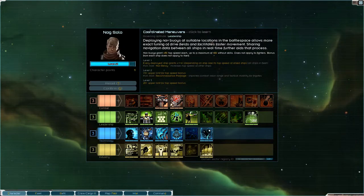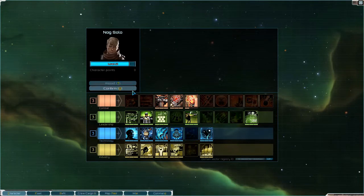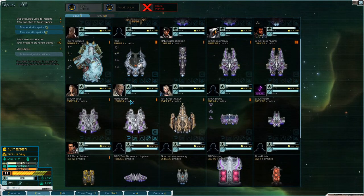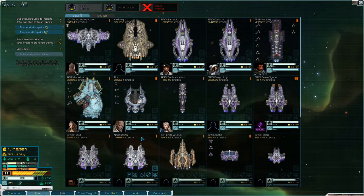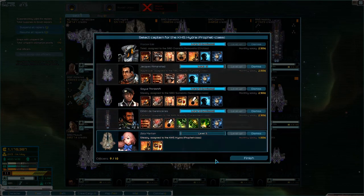I have a character point to spend. Minus 25% hull damage taken, minus 25% overload duration - we're going with that. It's on level 3 though, but still. Anyone have level ups? No. I think I'm going to stick you in the Hydra instead.